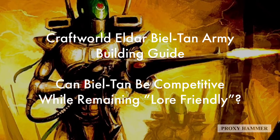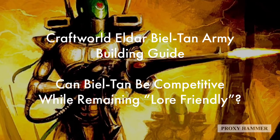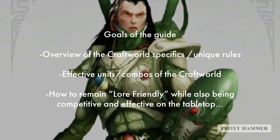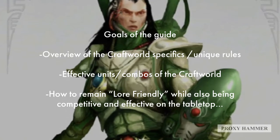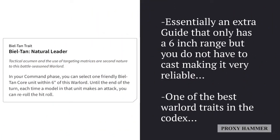What we're going to be asking ourselves is: can the Bealtan be competitive while remaining lore-friendly, and is it possible to build a list around this Craftworld while remaining competitive on the tabletop? The goals of this guide are to do an overview of the Craftworld specifics and unique rules, look at effective units and combos, and how to remain lore-friendly while being competitive — because we want it to feel like a Bealtan army, fielding lots of Aspect Warriors.